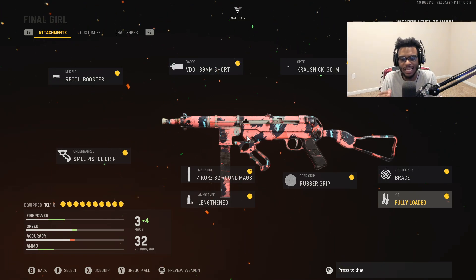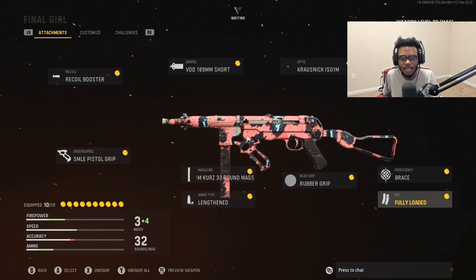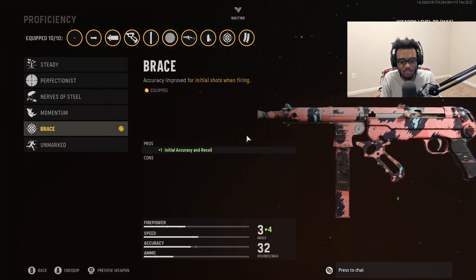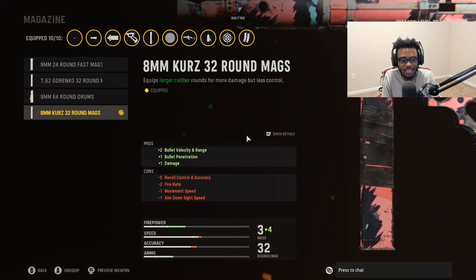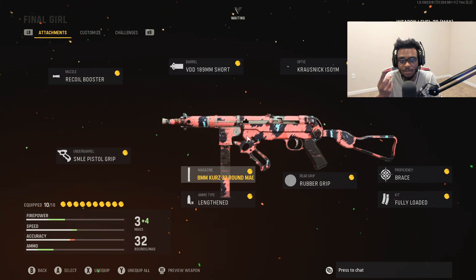Another great class setup dealing high damage, mobility, and high accuracy. A lot of my SMG builds I like to bump up that damage, giving these weapons the fastest time to kill possible, because we're going to be rushing and being aggressive with these setups. Definitely put on the Kurtz rounds. With the MP40, you'll want to double this up with the rubber grip and the brace proficiency, allowing increased accuracy. The Kruznik's folding stock reduces recoil, and that's why the MP40 is still so good here in Call of Duty Vanguard.